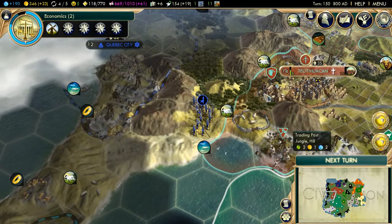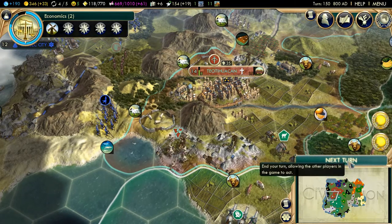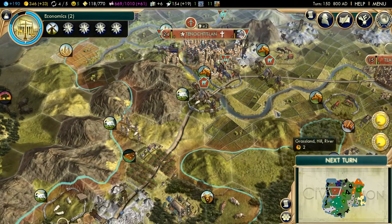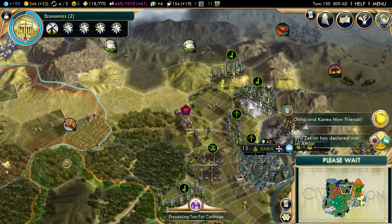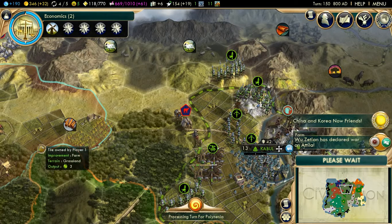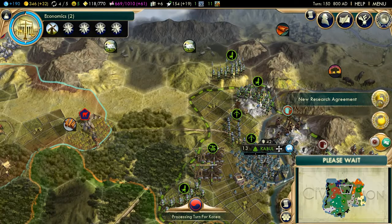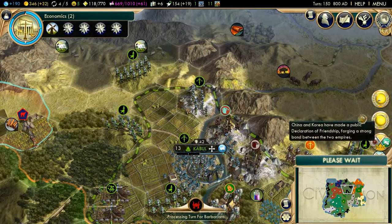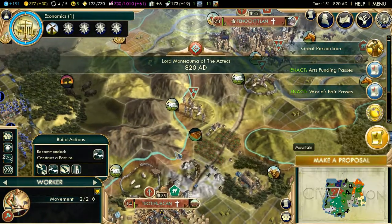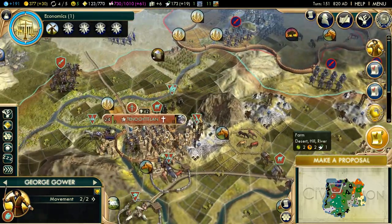That's the introduction you're going to get this time around. We'll start — we had the World's Fair vote. Okay, China or Attila? Sure. Korea and India — all right. And we got another great artist. Go for the pasture here, and go for a road there.